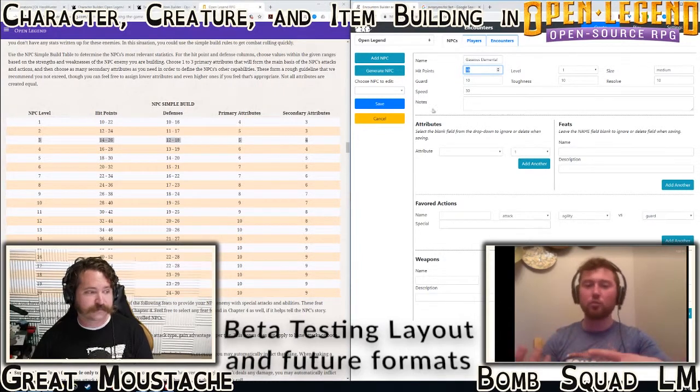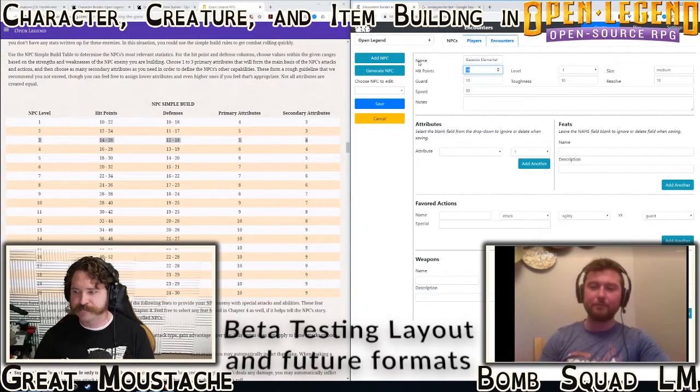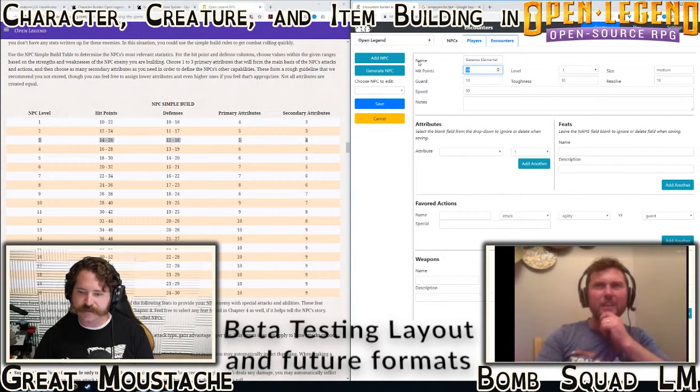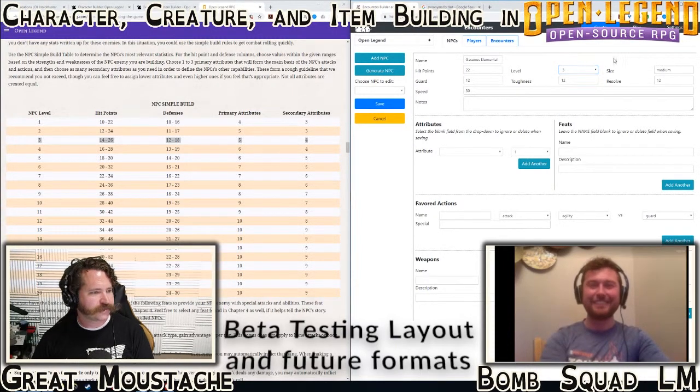HP is not your health - it's like another defense, just like Guard, Toughness, and Resolve. I consider HP a defense: the higher it is, the more you have to whittle away. It works well for big stuff like trolls - high HP, low guard, you can hit them easy but you gotta hit them a lot. So what range are you thinking? 14 to 26 - around 20 to 22 - let's do 22.